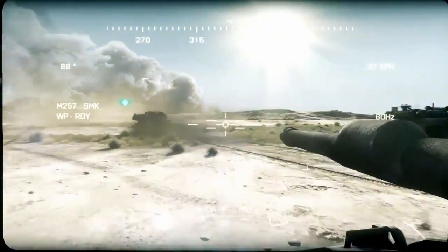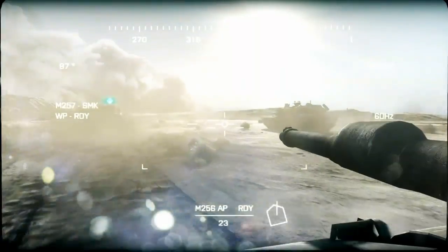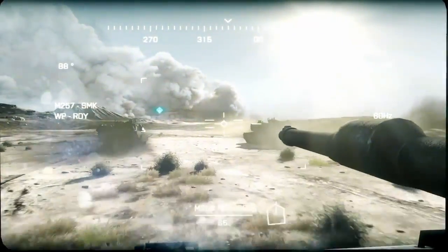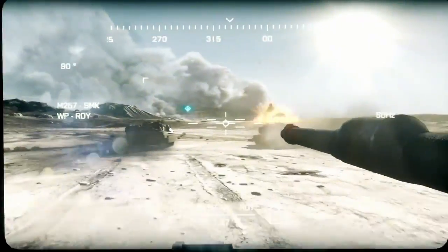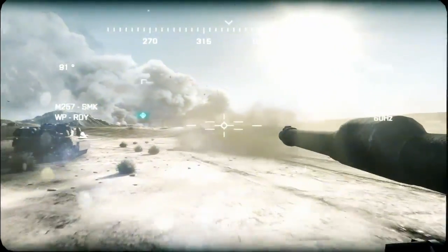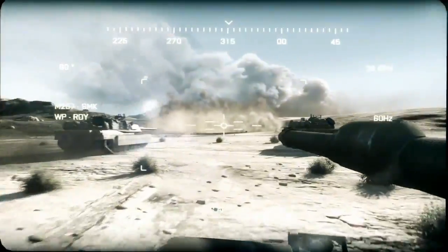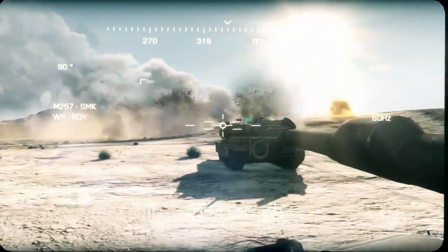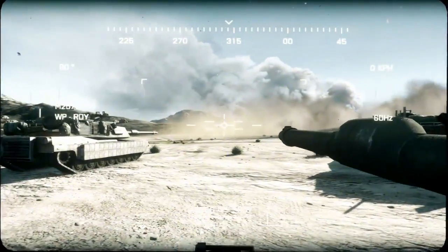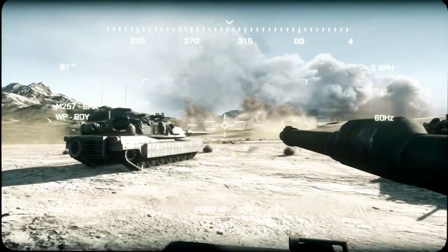Top of that ridge, Anvil 3-1. Over. Incoming! All Anvil stations, halt! Halt! Align formation. I see a line formation. Wait for further. Out. All stations, Anvil. This is Falcon 1. Enemy rocket artillery. I'm going to patch a live feed to you now. Over.